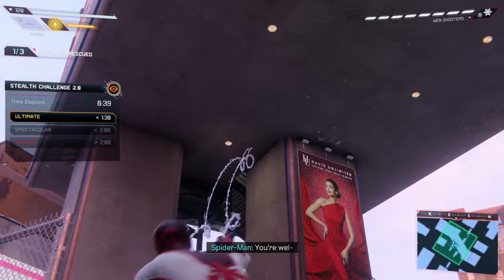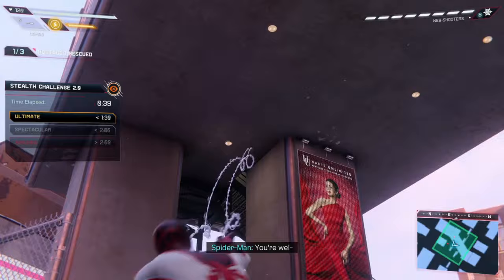Now just free the hostage and once that's done, zip up onto the ceiling near the second hostage. Use a web strike on him and free the hostage.